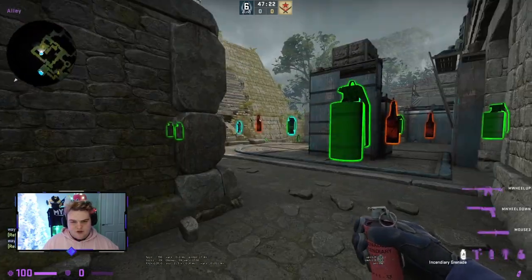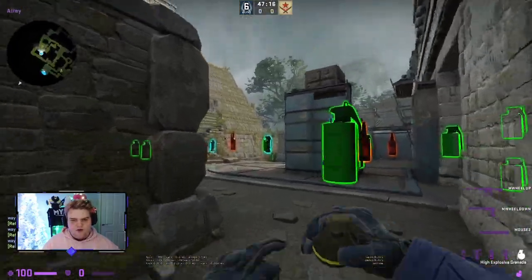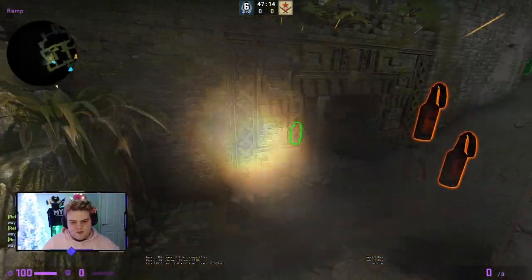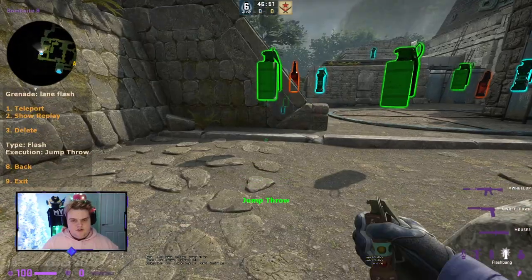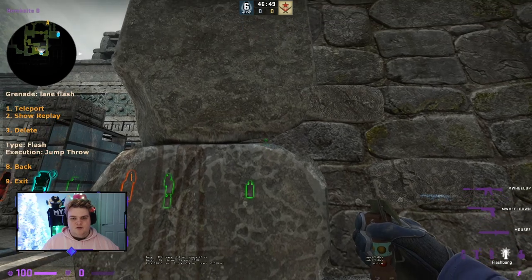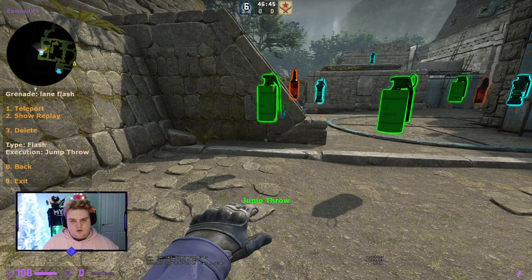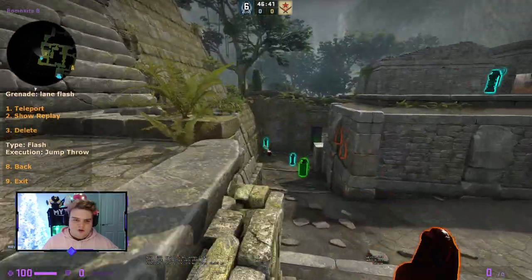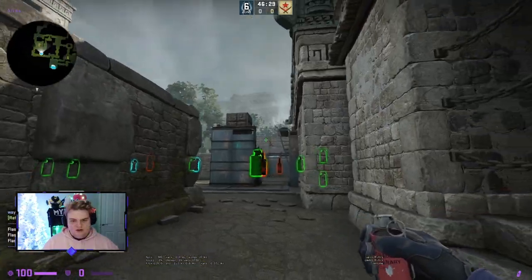For B players, the first utility is a molly close combined with a deep nade. Throw the molly a bit lower, then throw the nade deeper so it goes beyond the molly — they're delayed by the molly and then caught by the nade. There's also a lane flash: come into this wall, jump through it, and it'll land and blind perfectly for people on lane or near door.